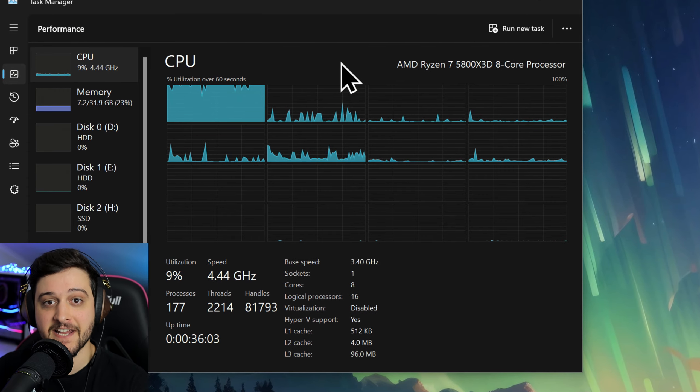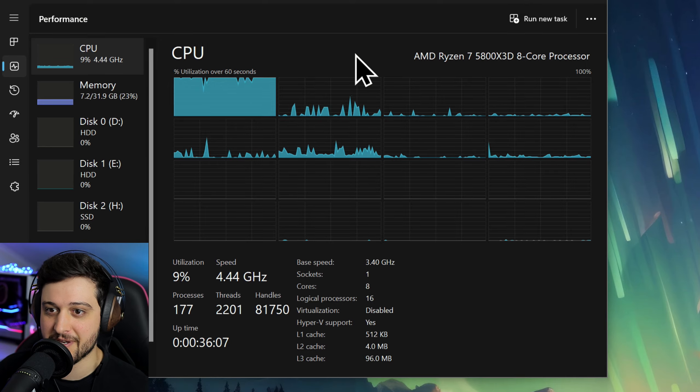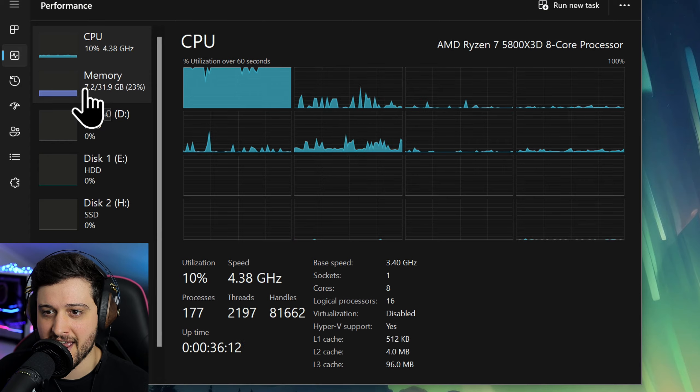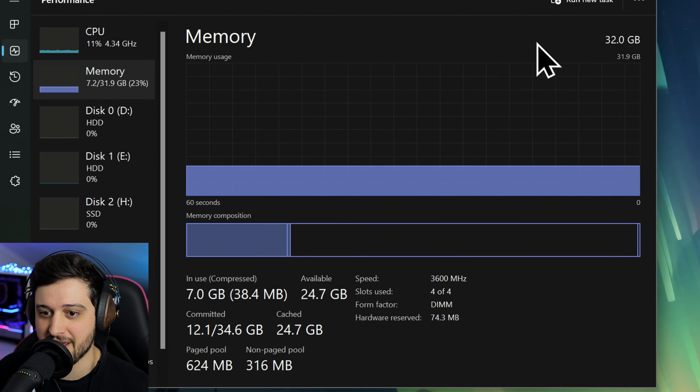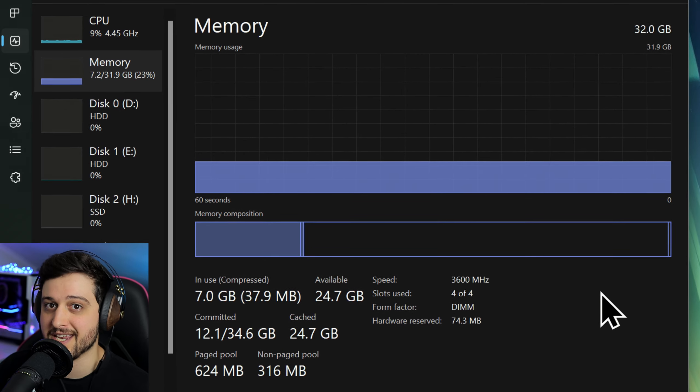Over on the left we're pairing it with a Ryzen 7 5800X3D, which is an AMD CPU, and no, it does not matter — an Intel CPU will perform exactly the same as long as it doesn't bottleneck the A770. And finally, we're using 32GB of DDR4 3600MHz CL14 RAM in dual channel.